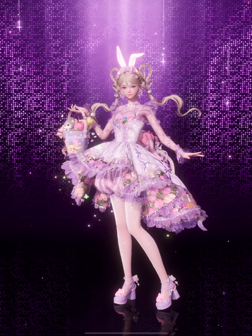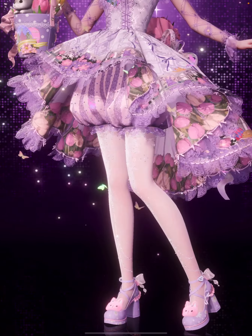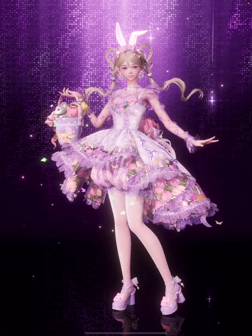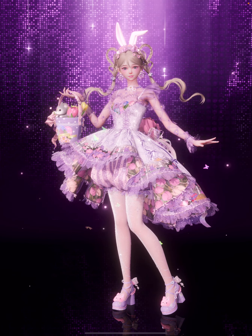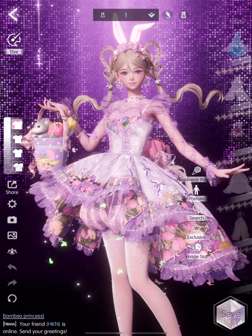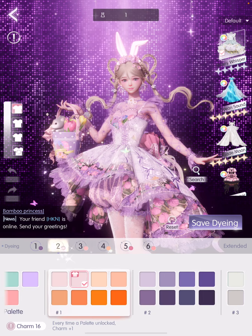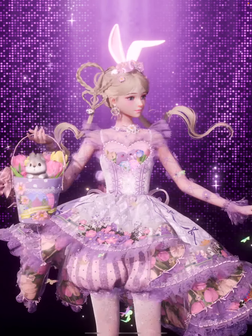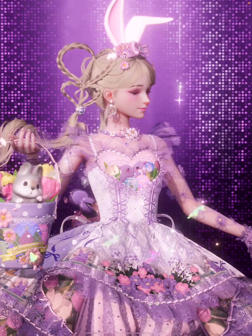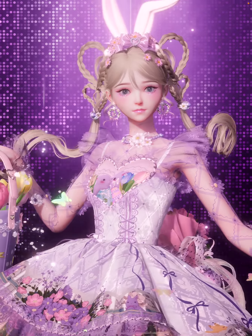Okay, so here's our first styling: the dreamy bunny. For this one, I kept everything in the set except for the stockings. I wanted to keep that part simple because there's a lot going on in her dress already. I really wanted to do something sweet and pastel-y because pastels are one of my favorite colors. For the dress, I dyed it in shades of pink, purple, and a bit of coral from palettes 1, 2, 8, and 11. And then I dyed the bunny in the bucket purple and pink as well. Look at the bunny — it's so cute! And I also dyed the bunny ears in purple and pink.